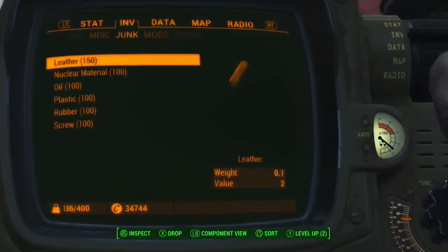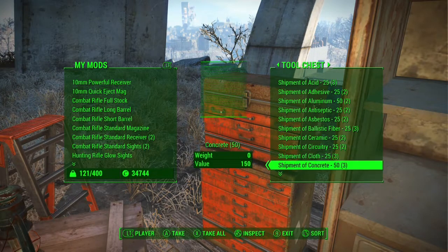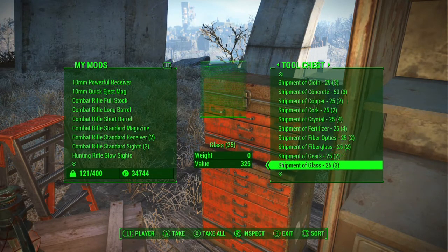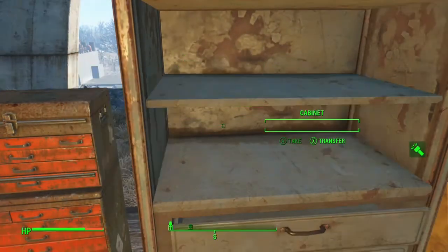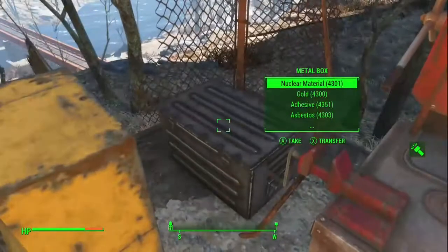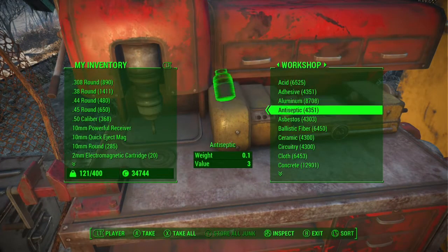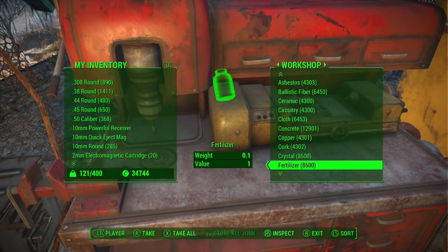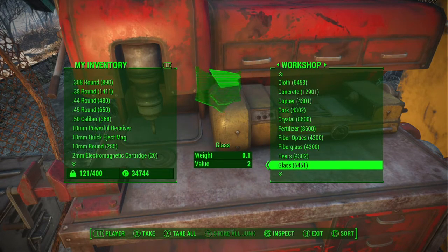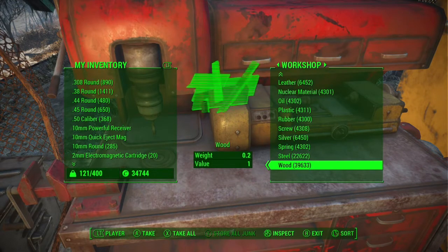I feel like I'm forgetting something — I'll write it in the description. I'm showing the container where I put the shipments when I'm done, and how many of each type I have. The container I originally stored the shipments in is now empty because I'm done. I'm putting all the materials back in the workbench so you can start building, showing how it all stacks up. With the settlements I have unlocked I went around and did this exploit on all of them.